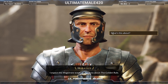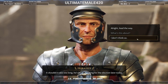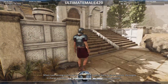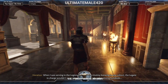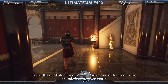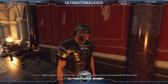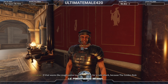An escort leads me to Magistrate Sentius. Along the way he explains the Golden Rule using the Roman military practice of decimation — dividing soldiers into groups of ten, drawing straws, and executing one in ten regardless of guilt. He warns: 'The Golden Rule is exactly ten times worse than that.'